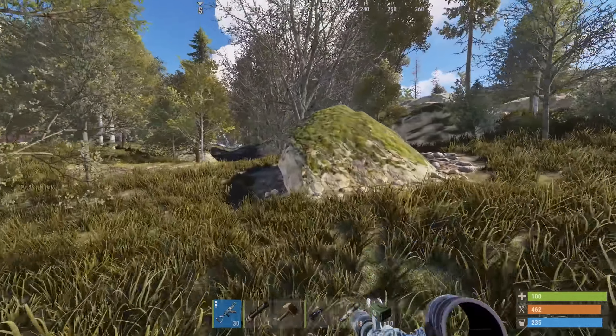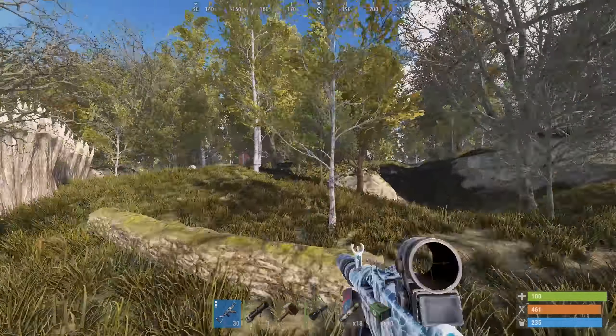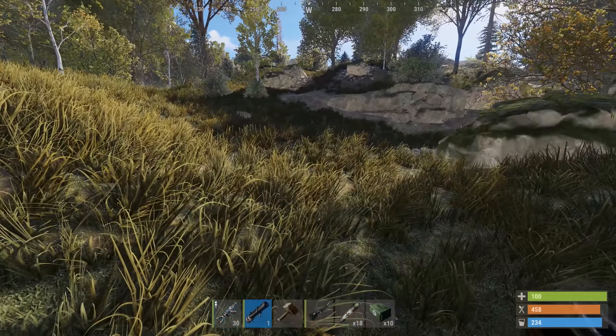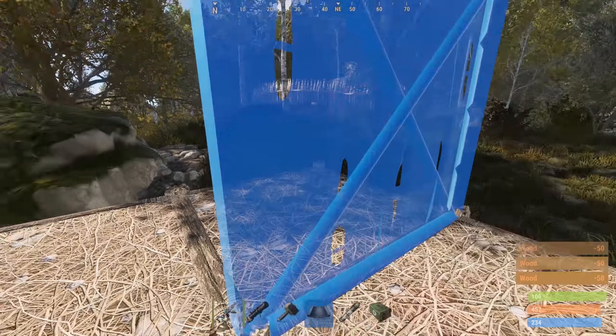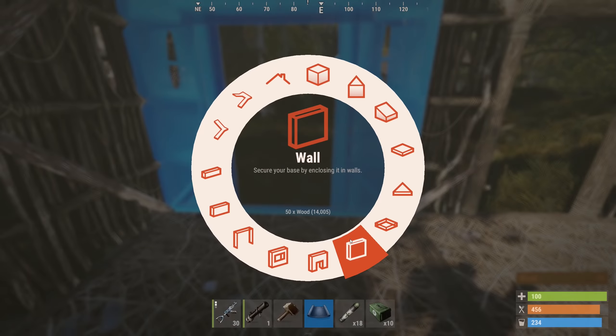Okay, here it is. I've built a little wall and these guys attacked me four times — I was near here getting resources and they attacked me four times. I don't even want to lose my stuff. There's another base over there but we're gonna attack this one. We're gonna build a little base here just to store all the stuff, because I can't move it otherwise.